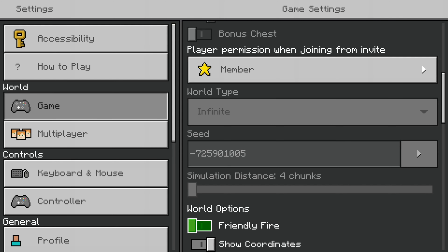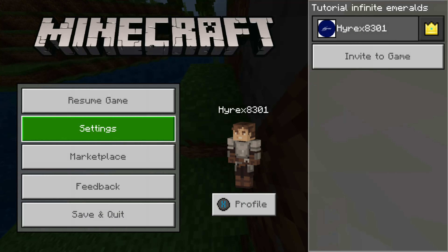Or you can look up chunkbase.com/apps/dungeon-finder. Once you go into that app, you're able to look it up — just type in the seed and make sure it's set to Bedrock 1.17 and above for the dungeon finder. You can also use this for lots of other things, like finding biomes and stuff. If you guys want, I'll put a link to it in the description.